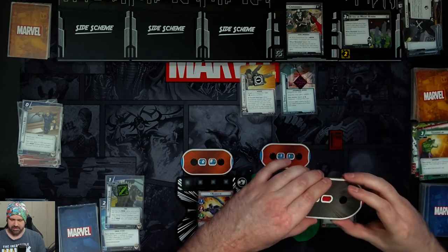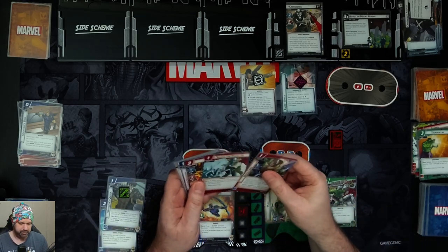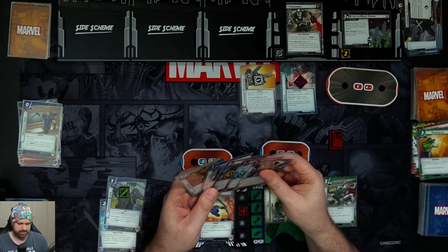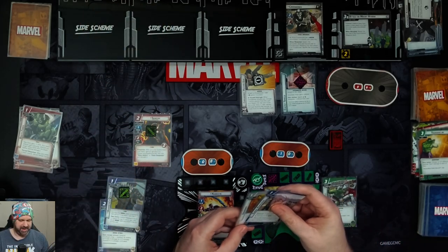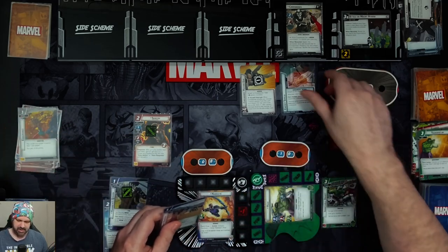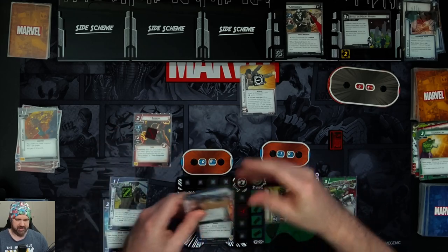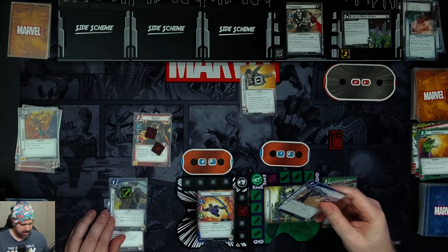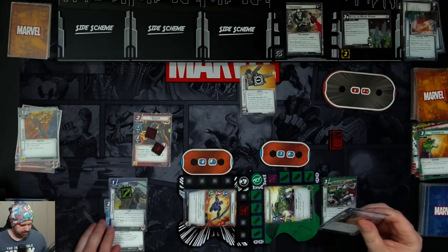We spend two resources to bring in Sunfire. After playing Sunfire, we can spend an energy resource to choose an attachment with hero action or hero response text and discard it — so we spend the energy resource on Endurance and remove the Energy Shield, meaning Crossbones no longer has Retaliate. We then attack for two with Sunfire, and Hawkeye attacks for three. We flip down, holding onto Expert Marksman for next turn to get our Bow back.